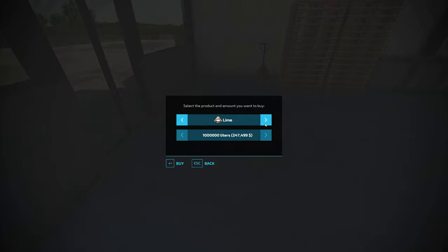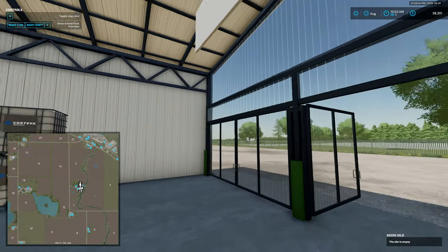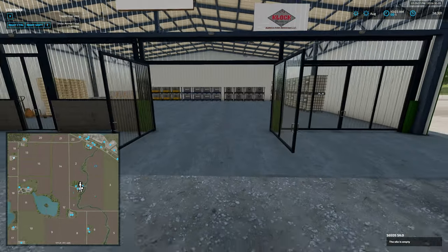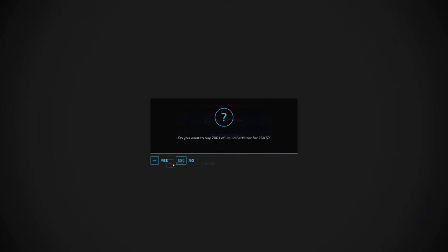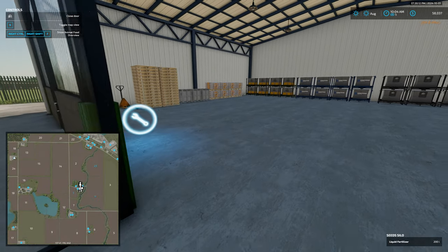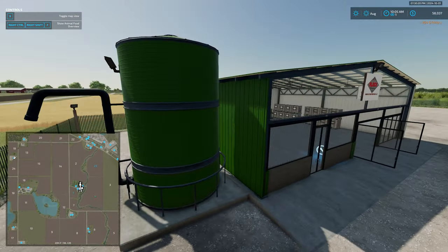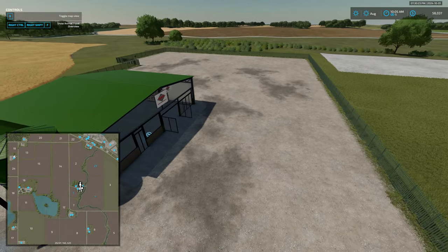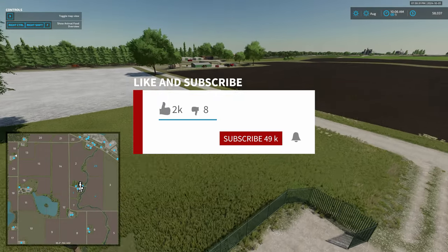We have a spill station here. This appears at first to be a bulk fill point, but it's actually acting like a storage silo — you get charged to buy product here. Testing with 200 liters of liquid fertilizer cost 264 currency. So this is not a bulk buy point as one might expect; it's a pay-per-use storage silo for those fill types.